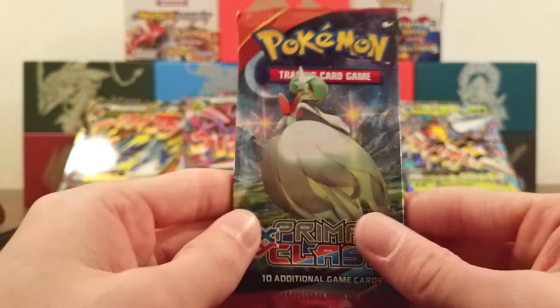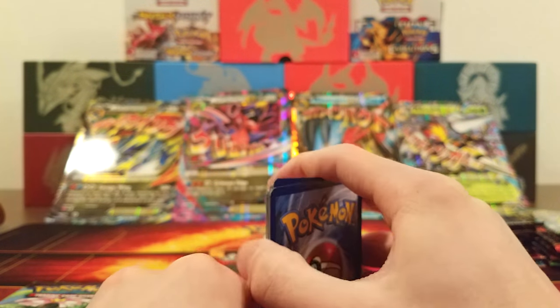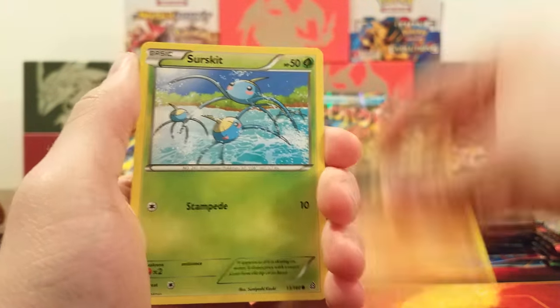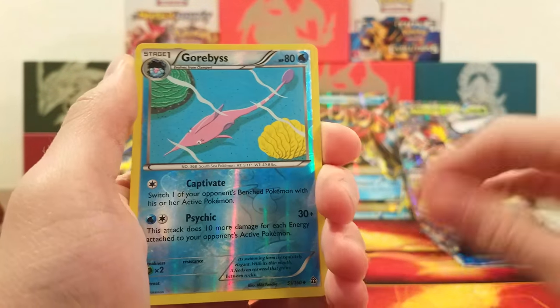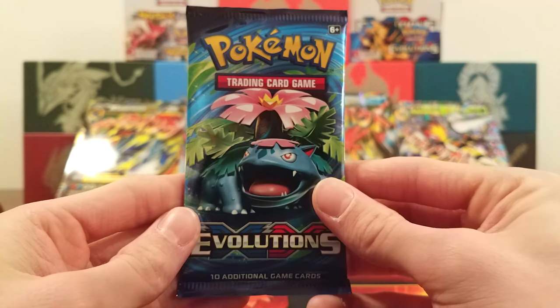Three packs left. It looks like we have a Primal Clash in this one too, so we'll do Primal Clash now and Evolutions last. I don't think I have a single EX from Primal Clash. We got Tentacool, Torchic, Hippopotas, Surskit, Barboach, Bouffalant, Energy Retrieval, Seel, Garbodor Reverse, and the rare is a Probopass. That's unfortunate — Primal Clash just doesn't love me.